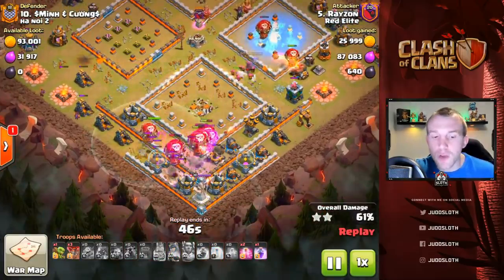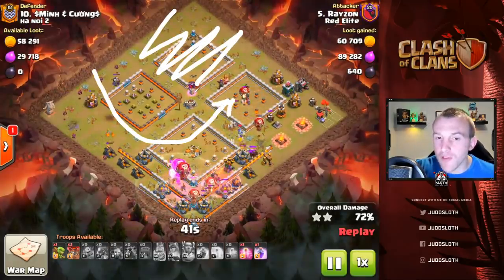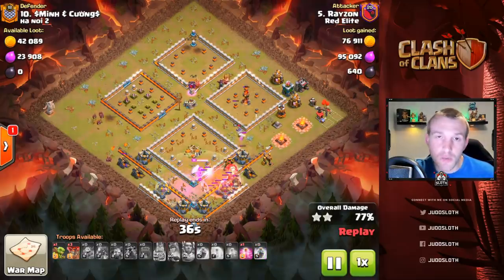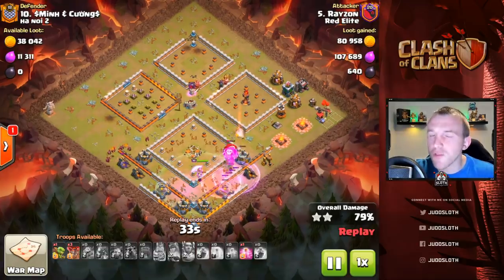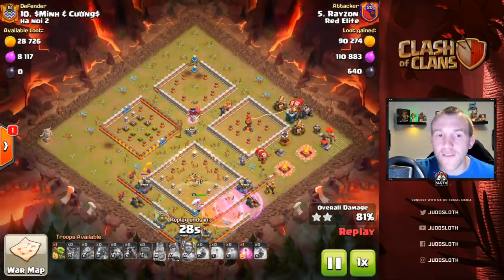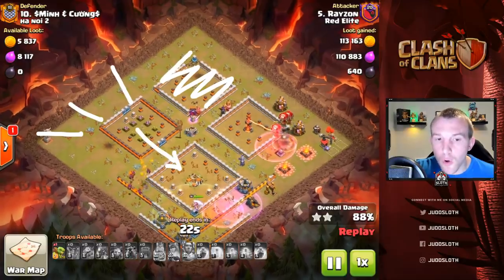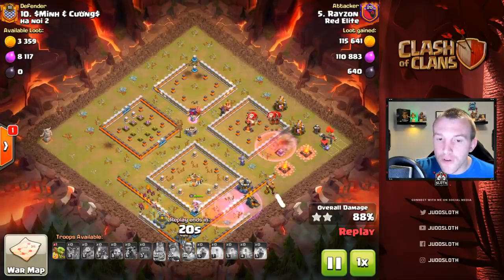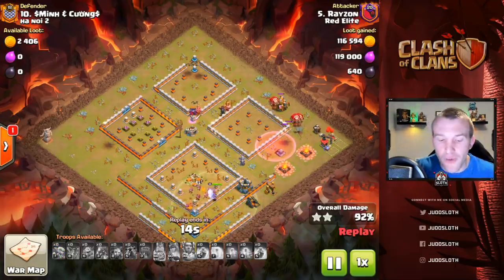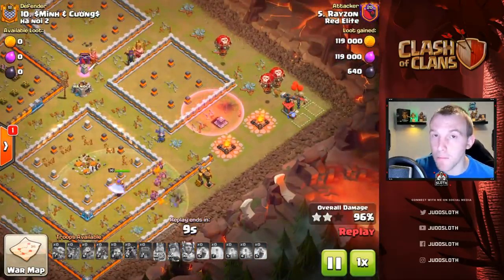The balloons have moved right the way through from one area of the base — once we've taken out a corner we can then swoop right the way around. The Lalo works extremely well alongside the next strategy. If you are not quite comfortable with Lalo, hog riders work very well too — you do the exact same thing: take out an area, spread the hog riders so they don't clump up, draw them in and around the base, sprinkle them into the different defenses to control their pathing into the island itself, and do not forget about the cleanup troops — that is massively important.